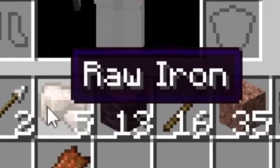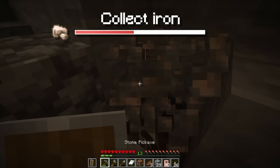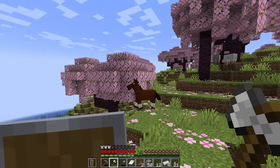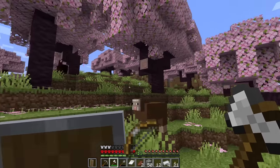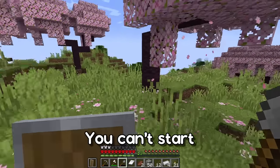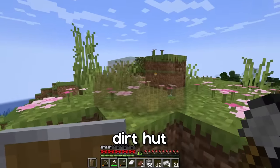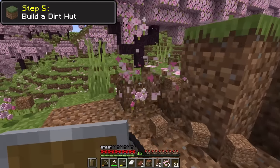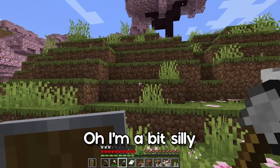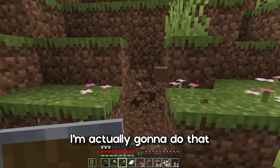We've got five pieces of raw iron so I can make myself a pickaxe as well as a shield. Of course you can't start a new Minecraft world without building a lovely dirt hut. I'm gonna build a much nicer house by the end of the episode, but I want to start off with a dirt hut. Actually, I'm going to build it straight into the hill — yeah, I think I'm gonna do that.